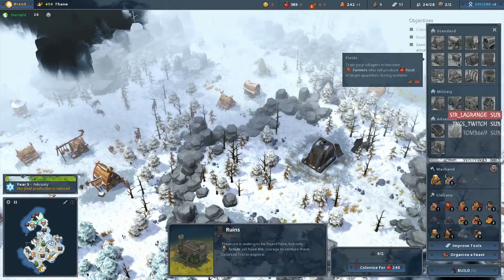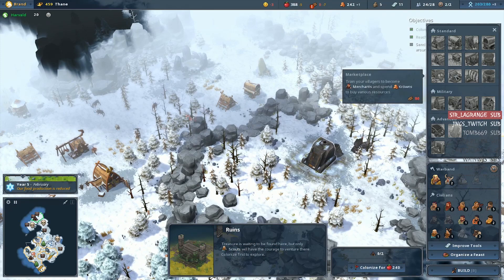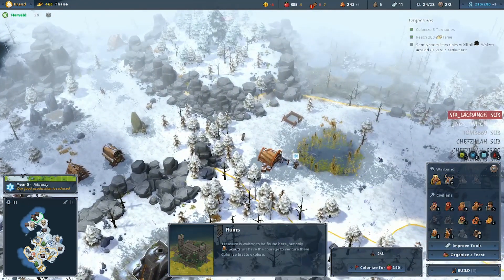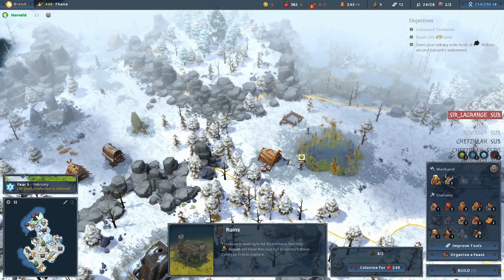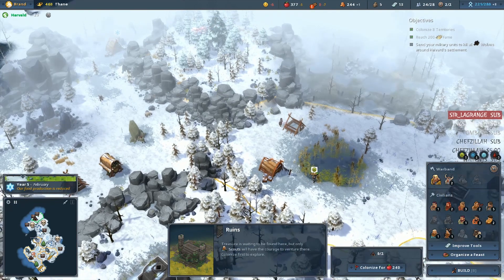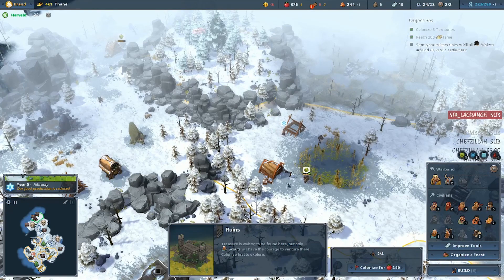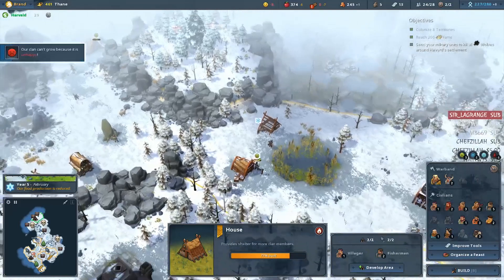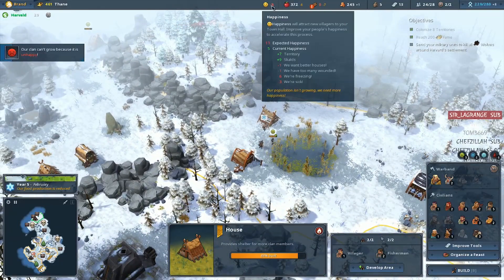You know what we should build by now? A marketplace. Should have built that a little bit earlier, but better late than never. This game is Northguard 1.0 now. Minus eight — okay, that's pretty harsh. We are sick.